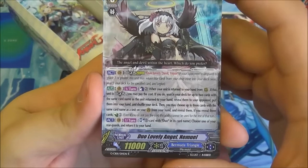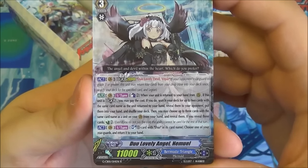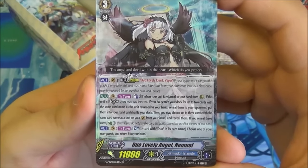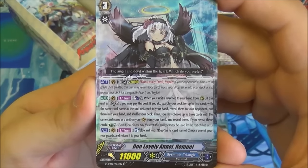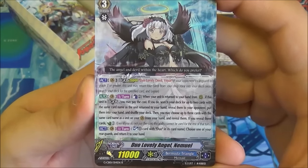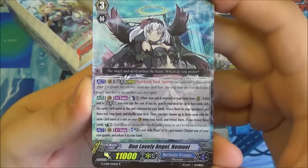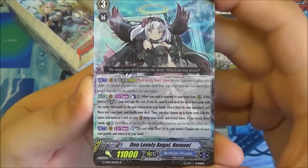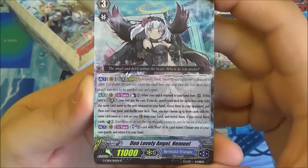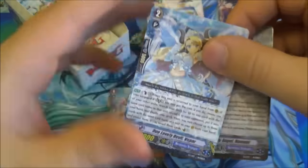And then we have Duo Lovely Angel Amule — James just pointed out this is the other half of the Legion. Her ability, once per turn: Counterblast 2, when your unit is returned to your hand from rearguard, if you're in Legion you can pay that cost. Then you get to search your deck for up to two cards with the same card name as the unit returned to hand, reveal them, put them in your hand, shuffle the deck. Then choose up to three cards with the same card name as the unit on your Vanguard from your hand, reveal them, and if you reveal three you get to Counter-Charge 2. So effectively just drawing cards and recovering counterblasts for free. She also has an act once per turn that lets you Soul-Blast a Duo and return one rearguard to hand.